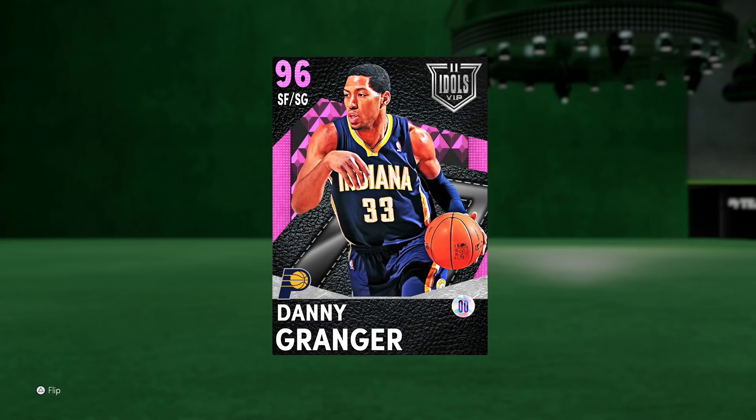Ladies and gentlemen, apparently he's become a demigod again. I'm talking about the 96 overall pink diamond Danny Granger, who hasn't really been a crazy card since 2K19 when he had that base 11 and all the crazy animations. In 2K20 the card was all right, but apparently in NBA 2K21 this card is officially a demon once again. What is going on guys, Henry the Blazing here, welcome back to another video.